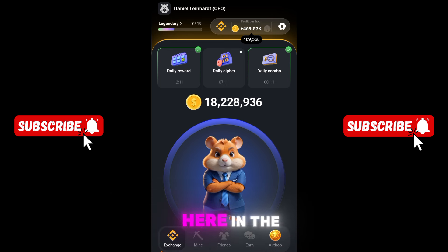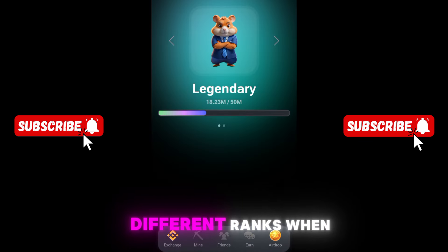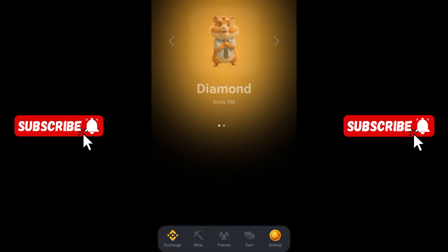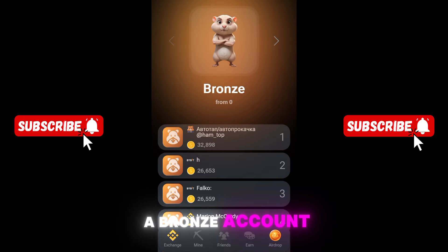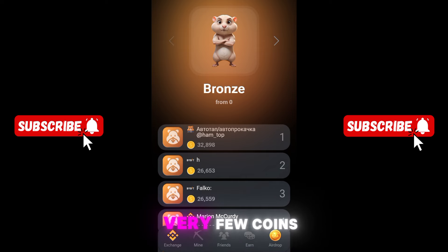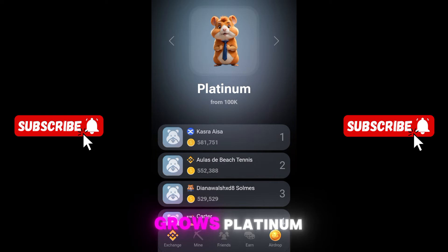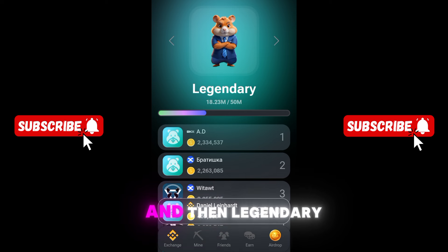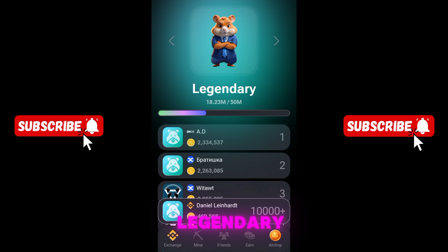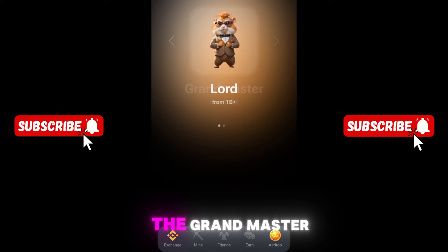In the top left corner you will find different ranks. When you've just joined, the first rank is Bronze — that's when you have very few coins. Then it grows to Silver, then Gold, Platinum, Diamond, Epic, and then Legendary. I'm apparently a Legendary CEO.